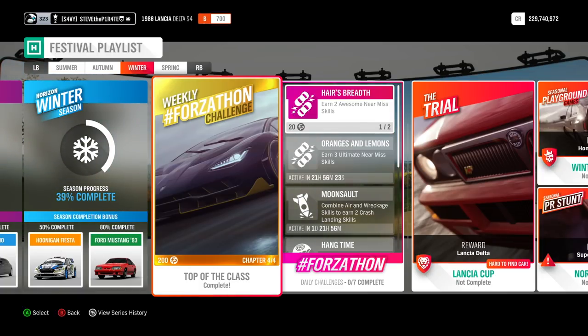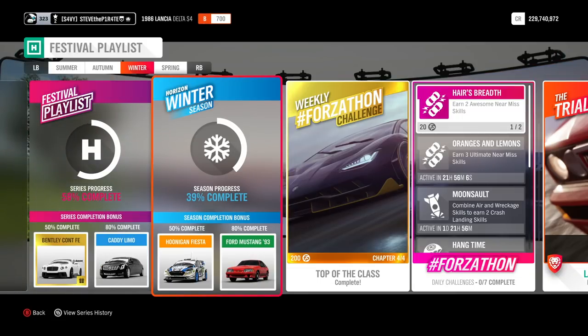The festival playlist has changed to winter. Winter is now here in Forza Horizon 4 and the cars you can win this week are the Hoonigan Fiesta if you complete 50% of this playlist, and the Ford Mustang 93 if you complete 80% of this playlist.